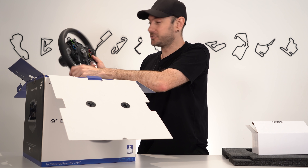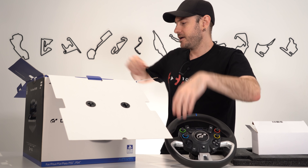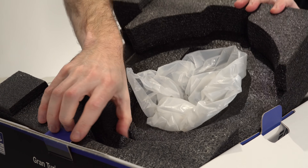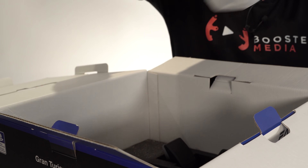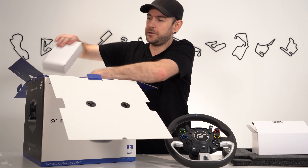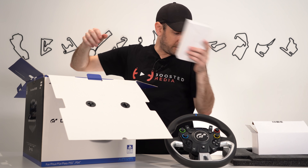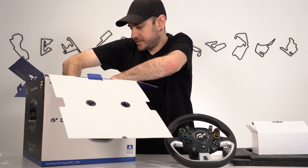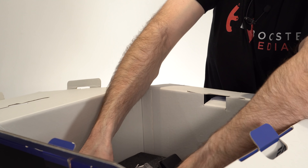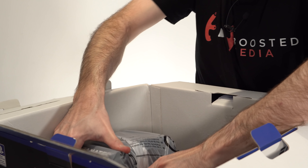Lots of smart design choices there at face value. Let's set the wheel aside and lift out the next layer. We've got the 90-watt power supply — so the five Newton meter power supply — and then we've got the base itself. I want to be really careful how I lift this out because I don't want to yank it from the stem.